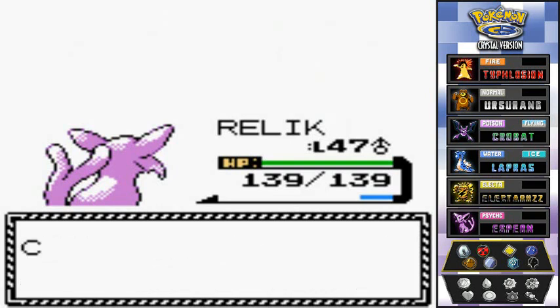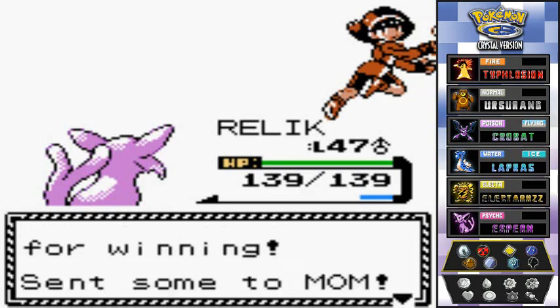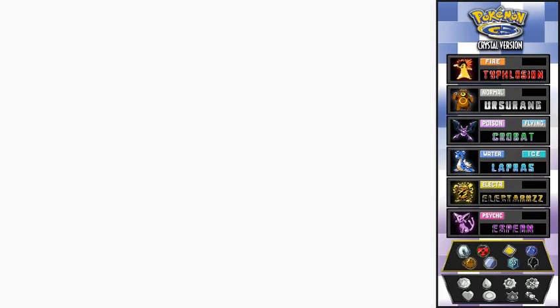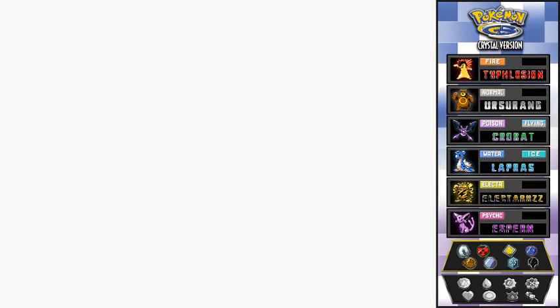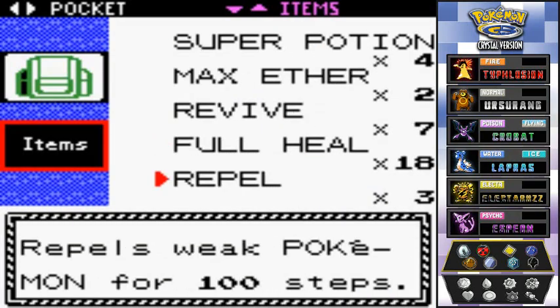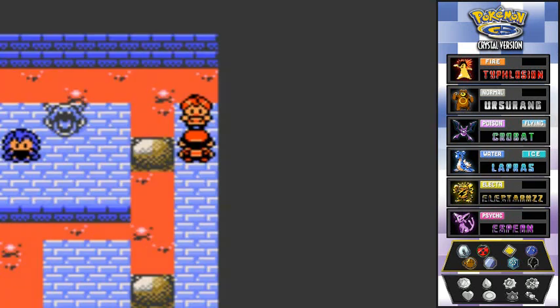Lola cheers for me — not sure why. She notes that dragons are weak against dragon type moves, which is obvious, but I unfortunately don't have a dragon type Pokemon. I need to heal Cinder and also cure the paralysis. Alright — there's Claire.